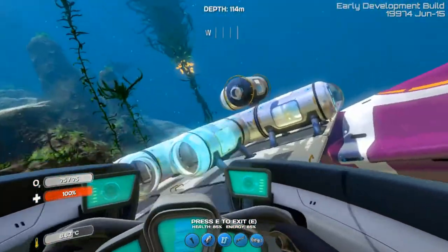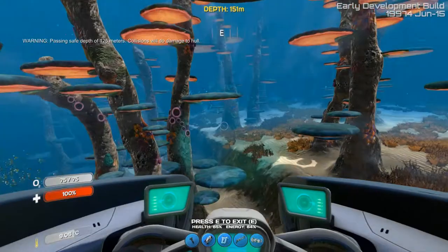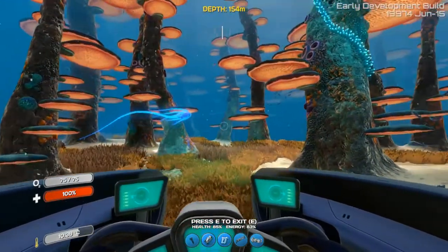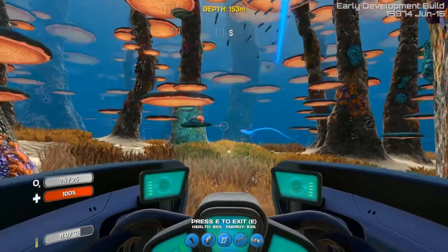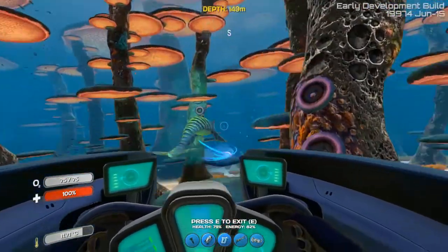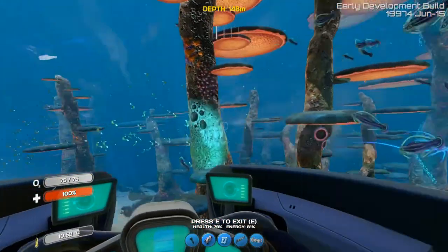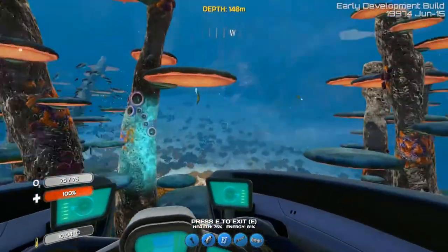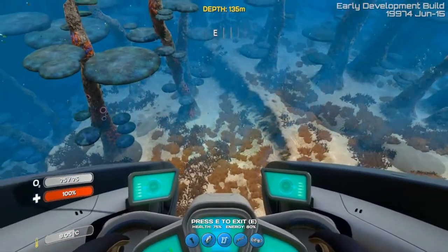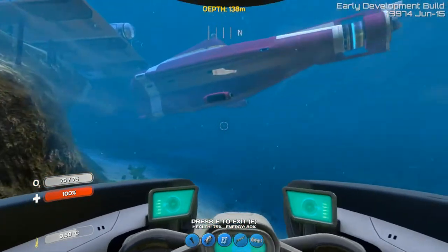Let's have a look down here and see if we can find anything. The mini sub still only has a really small view, but that thing is pretty large. Oh what the hell is that — oh there we go, we found an aggressive enemy! Yeah, they get pissed. Whoa, he's trying to bite me. Where'd he go? He actually managed to do some damage to the sub — 25 damage to my mini sub while he just bit me.